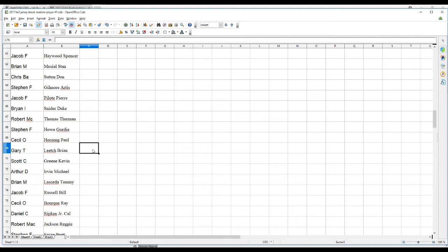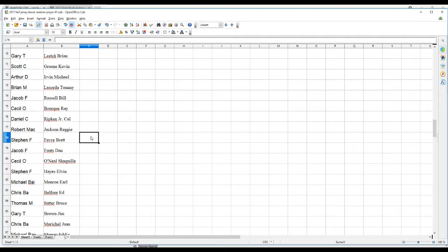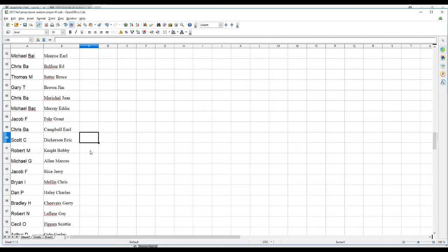Jerry T. — Brian Leach. Scott C. — Kevin Greene. Arthur D. — Michael Irvin. Brian M. — Lasorda. Jacob F. — Russell. Cecil O. — Ray Bourque. Daniel C. — Cal Ripken. Robert M.A.C. — Reggie Jackson. Stephen F. — Brett Favre. Jacob F. — Dan Fouts. Cecil O. — Shaq. Stephen F. — Elvin Hayes. Michael B.A.I. — Earl Monroe. Chris B.A. — Ed Belfour. Thomas M. — Bruce Sutter. Gary T. — Jim Brown. Chris B.A. — Juan Marichal. Michael B.A.C. — Eddie Murray. Jacob F. — Grant Fuhr. Chris B.A. — Earl Campbell. Scott C. — Eric Dickerson. Robert M. — Bobby Knight. Michael G. — Marcus Allen. Jacob F. — Jerry Rice.